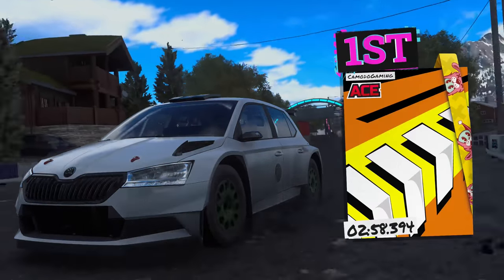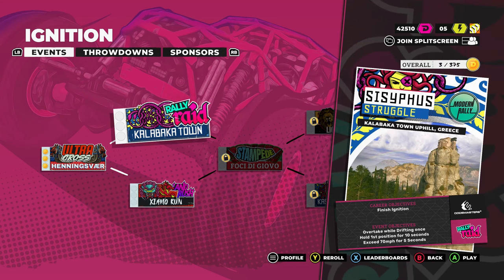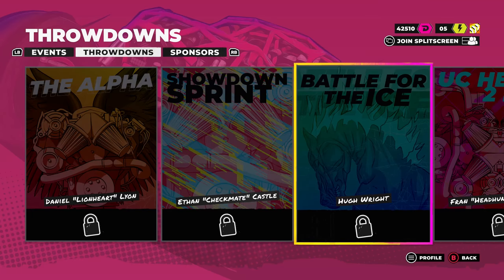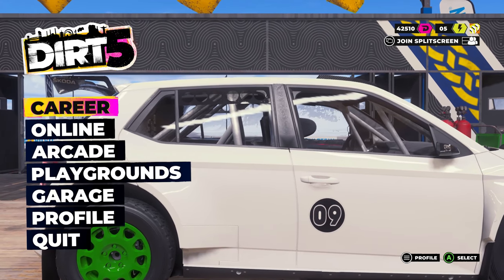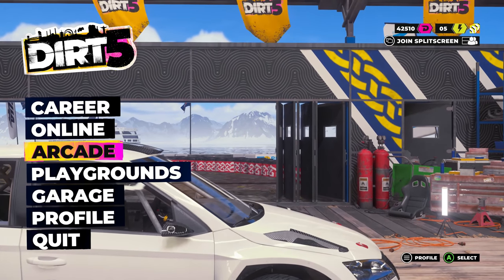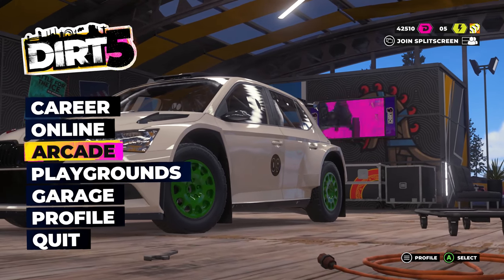Let's see how this works — see what it unlocks. It's unlocked a couple more events: a Rally Raid, a Land Rush, and then it just starts to branch out and get a little bit crazy. We have throw downs, and we got sponsors that we can make some more dirt dollars off of. Overall, a very awesome game. If you guys want to check it out, I'll have a link down in the description where you can pre-purchase and get more information. Thanks to Codemasters for sponsoring this video. We'll see you guys next time.